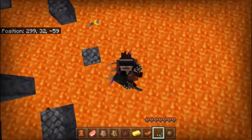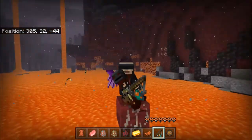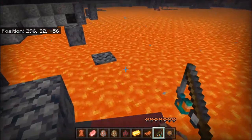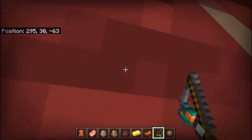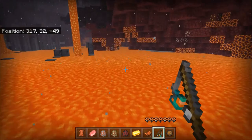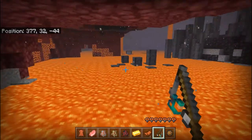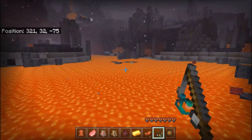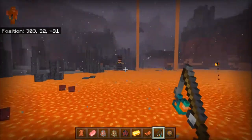You can guide the Strider using a Warped Fungus on a Stick, just like you do with pigs using a carrot on a stick. They also change colors and can jump. Their speed changes — sometimes they go super fast, and sometimes they are the slowest thing ever. Their speed basically depends on their mood.